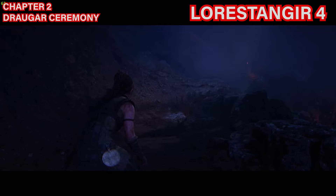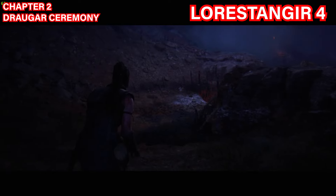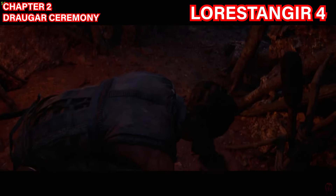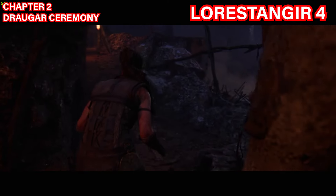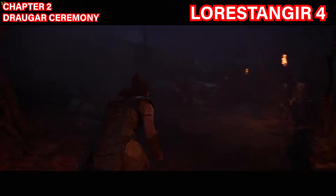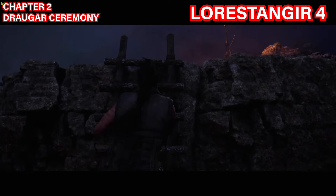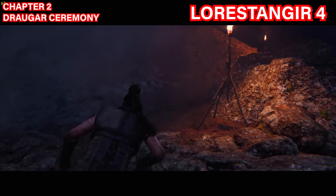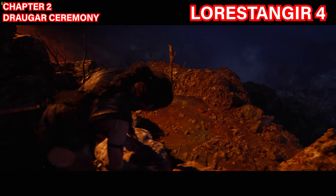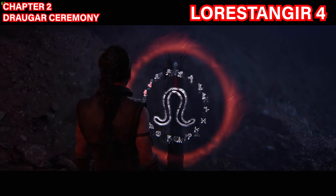Focus on it to get your third one. The fourth Lorestangir is in chapter two at the Draga ceremony checkpoint. Once you sidestep across the path, you'll come to this area — you can't miss it as it's part of the story. Follow along until you reach the area with the flames, then take a left where there's a ladder. Climb all the way up, follow the flames, and use your sprint button to move faster. The Lorestangir will be there to collect.